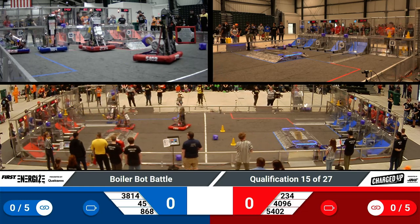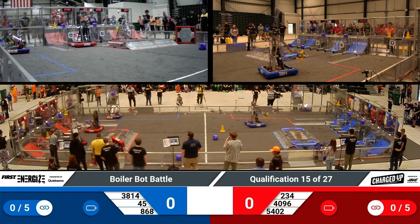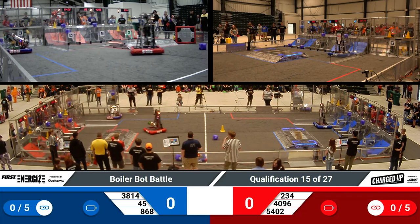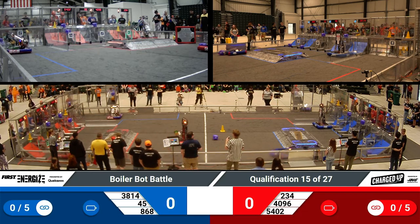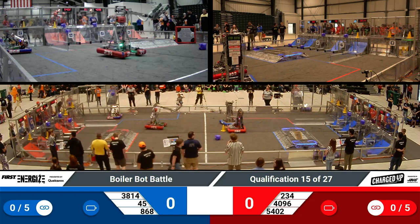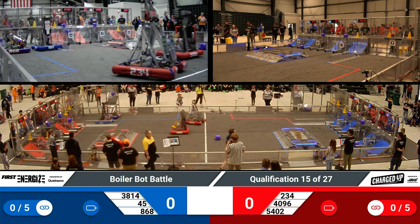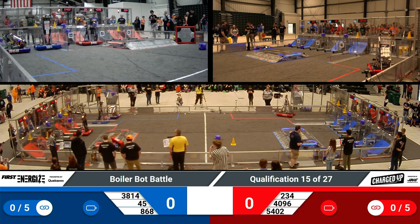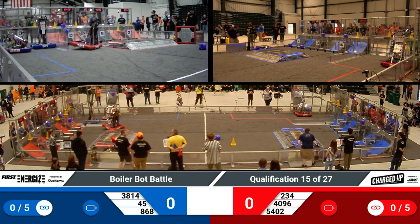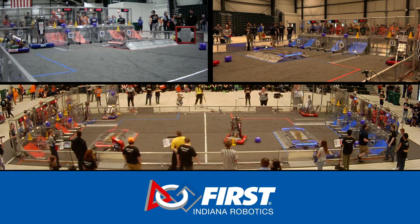45's got a cube as they enter the community zone to score it. 3814's got a cone as they reach high to place it on a high cone node. 8068 lining up for another one. 5402 reaching high to create a link on the high node — each of those pieces is worth six points and an extra three points for having three in a row.